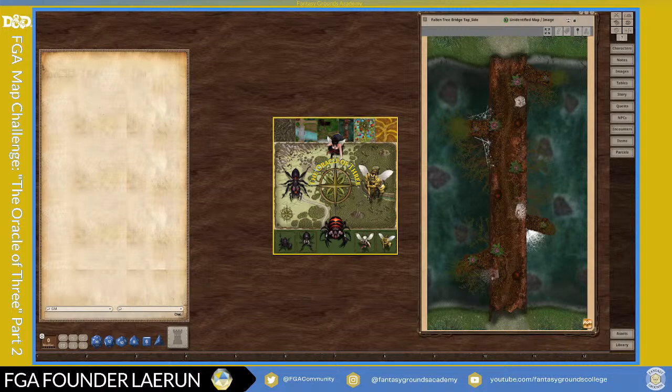Hello, this is Founder Lairon and I am with Fantasy Grounds Academy. I'm going to continue working on map challenges. Today I'm going to work on this log bridge that was created by Opsi in our community. If you're interested in any maps, he's a pretty good cartographer with fair prices. I commissioned him to create this log for the Oracle of Three module that I'm creating for Fantasy Grounds. Hopefully I'll have this finished someday — I've been picking at it for a long time, but I figured I'd share some of the process.